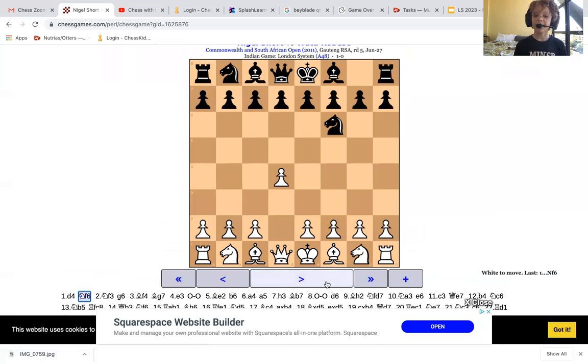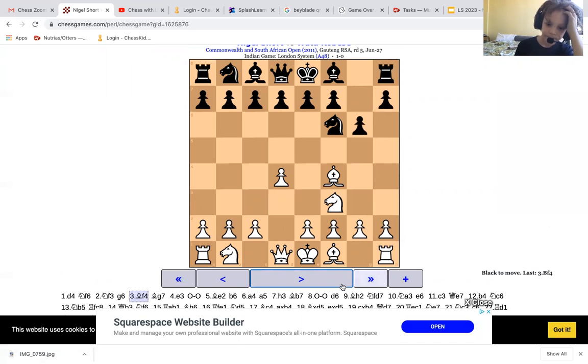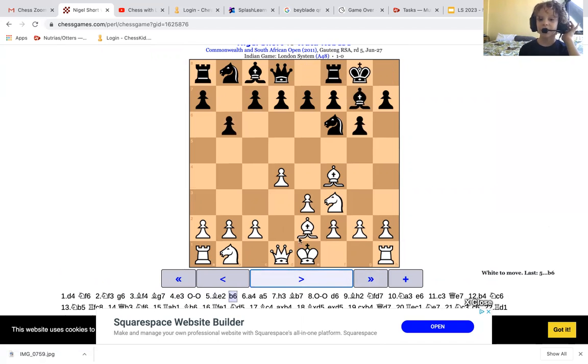Knight to F3, just developing. Right now they're just developing their pieces, making way for bishops to develop. I think they played g6 to make room for the bishop. And then White's just starting out the London. He probably played b6 to open up a square for the bishop.